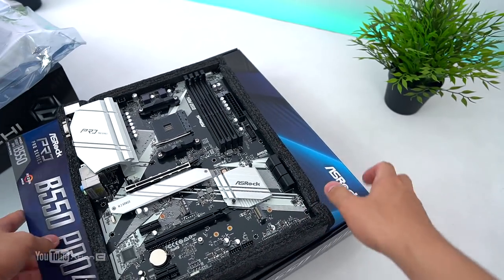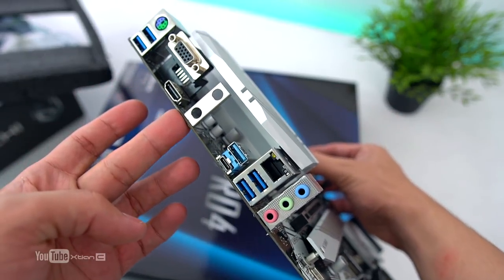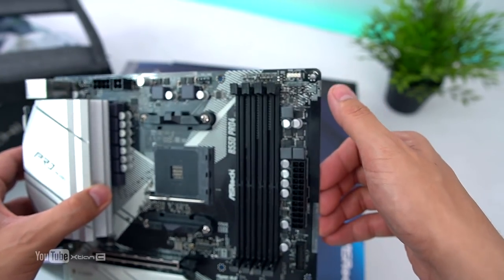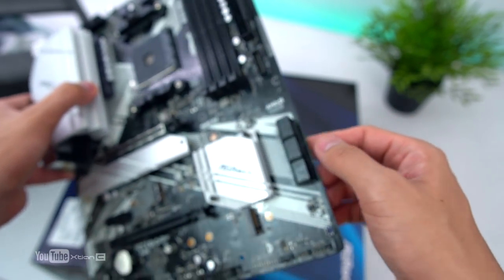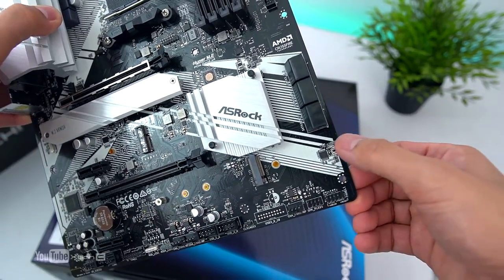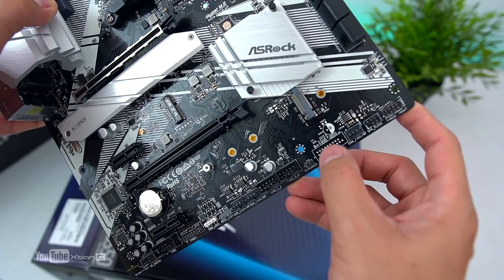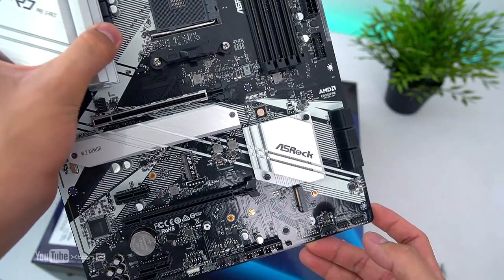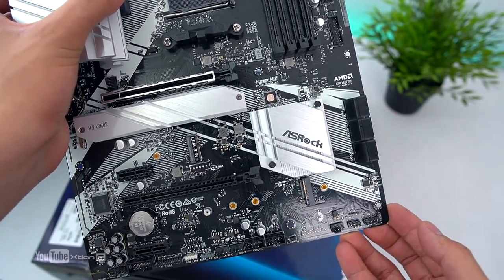So check lang natin yung box — ready, third gen Ryzen processors desktop ready. AMD AM4, B550 chipset, Gen 4 ready. So the accessories — parang ito yung parang budget friendly ni ASRock. IO shield walang naka-pre-mount — ayaw nyo makalimutan, go for the Steel Legend or yung sa Taichi — may naka-pre-mount na po. So dalawang SATA cables, M.2 screws, standoff and screws, manual, CD. Silver din, not white — pero same din, silver. ATX form factor na motherboard.